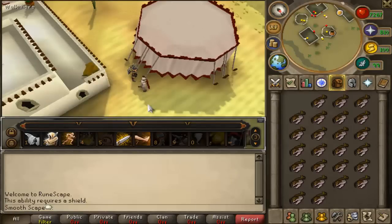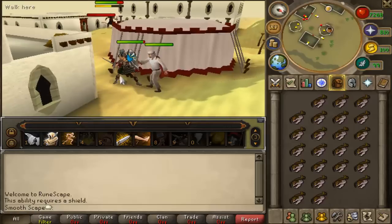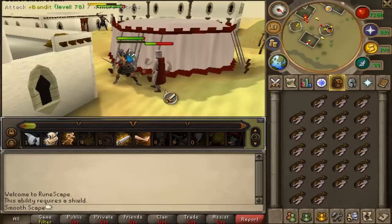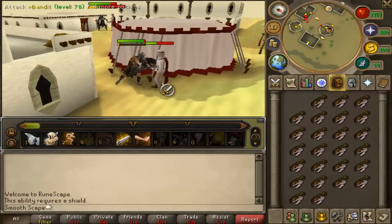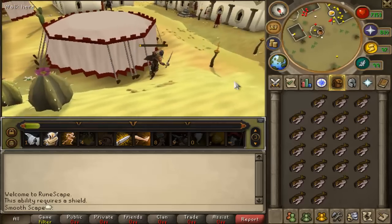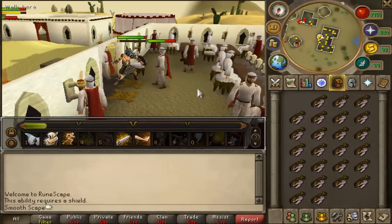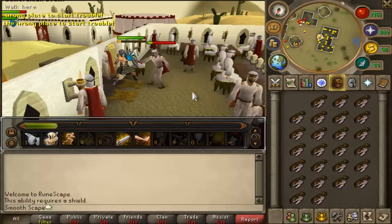So here I am in the bandit camp and I'm gonna attempt to attack some of these guys to see what it's like. I'm using a rapier right now, not using any abilities, just checking what the auto attack damage is. I'm hitting numbers like 920, 253, 777, 717, 491, 358 — so that's the baseline damage without Momentum.